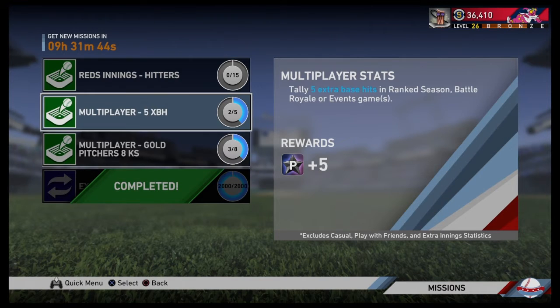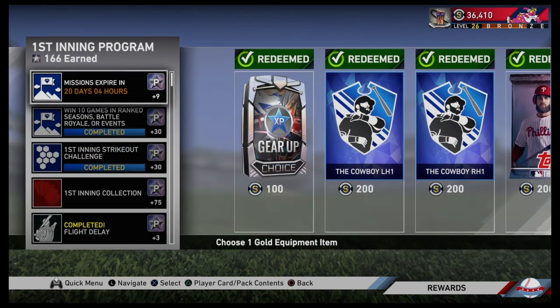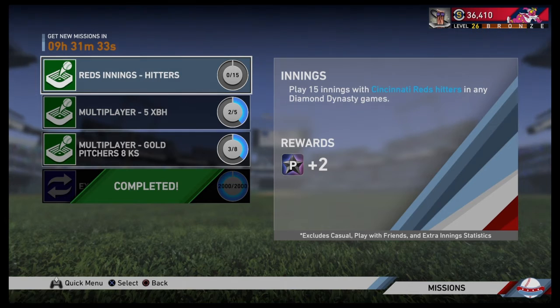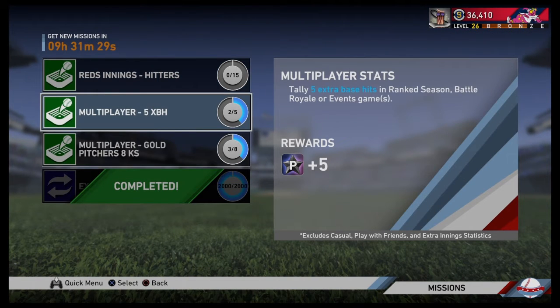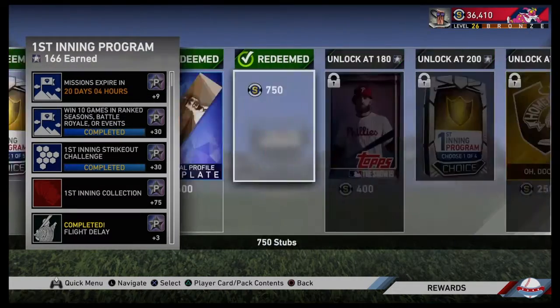These are just some extra things you guys can grind for. I'm not sure if anyone knew about it — it was kind of hidden — because if you click on any of these ones it takes you to the program, but this opens up a whole new tab. So make sure you guys are checking this out and getting your extra program stars here. You can get them every day and it's really going to speed up this process.